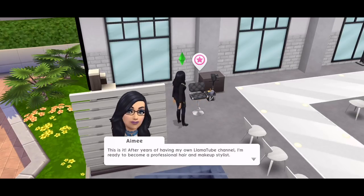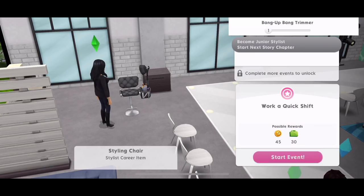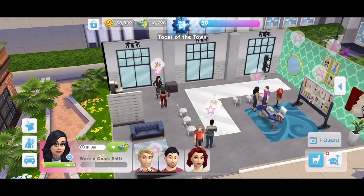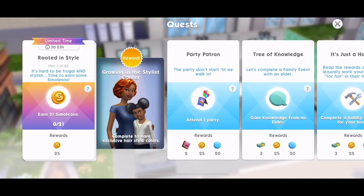This sim has no career, so let's start the A Cut Above stylist story — 1 out of 10. I think she said something about a llama tube channel. That quest is completed there, and that kickstarts a four-day limited time event. The reward is growing in the stylist career — complete it to earn exclusive hairstyle colours, which are the hairstyles we've just seen in the Creator Sim.